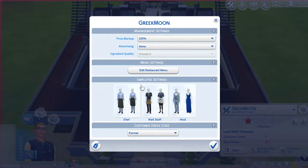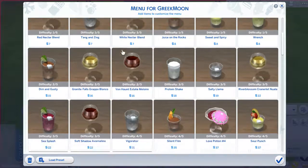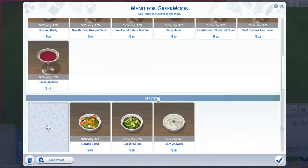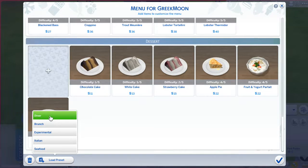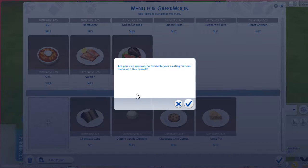I showed you in the last episode that this is the colors — we have a formal dress code. We need to actually edit the menu now. So I think we're gonna load, obviously, seafood. Maybe not, maybe we wanna do... Italian — let's try Italian.